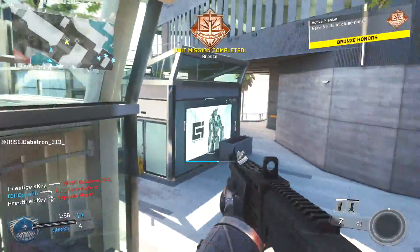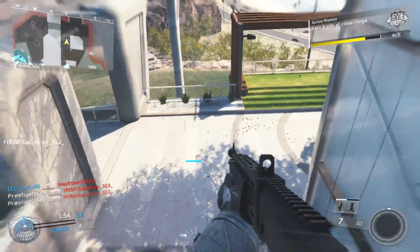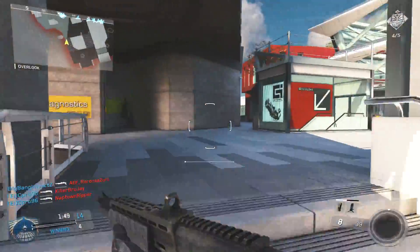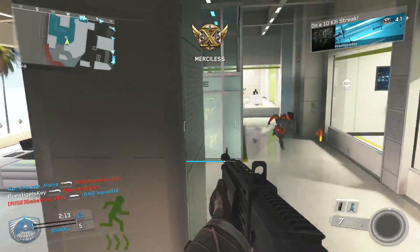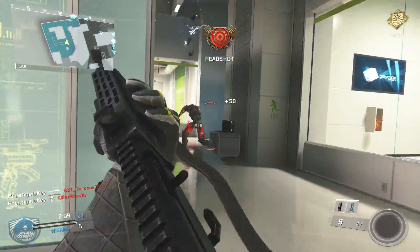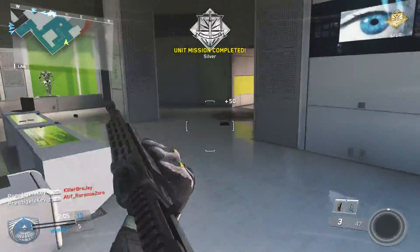The first tip I would give you: when the game first starts, don't spawn in. Wait for just a few seconds until the first infected is chosen and then spawn in. If you do it this way, you'll be guaranteed to never be infected. Now, this may actually change in the future — they might kick you before that infected timer counts down — but as of right now, you're able to do it this way.